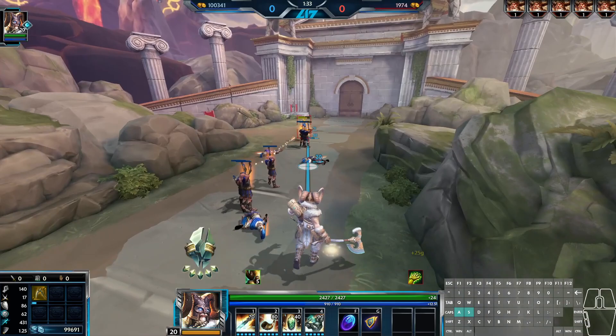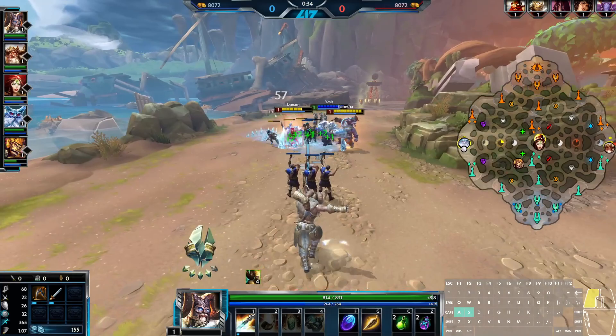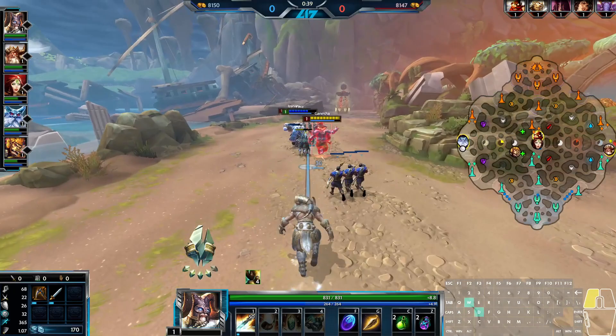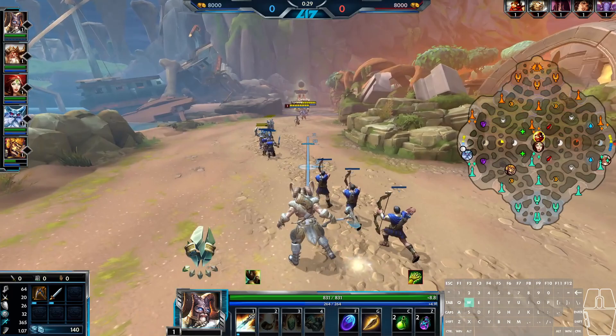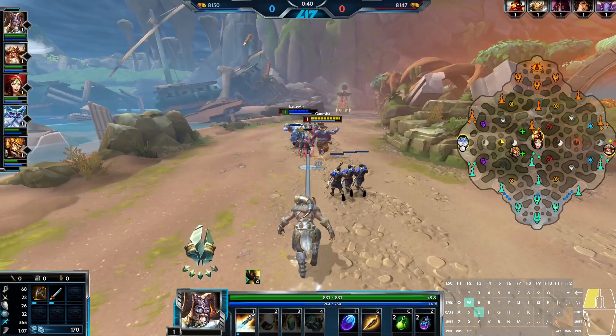For every enemy Heimdall currently has vision on, he gains 2% power, meaning he can have up to a whopping 10% power if he sees all enemies. Heimdall will maintain vision on any enemies for 4 seconds even if they've left the vision of his teammates. So to clarify — Heimdall doesn't need line of sight on an enemy for this passive to activate. If an enemy is revealed by a teammate on the other side of the map, it'll count. If an enemy is walking over a ward a million miles away, it'll count. It's a weird passive that most of the time doesn't really feel like you can play around — it's just up to chance.